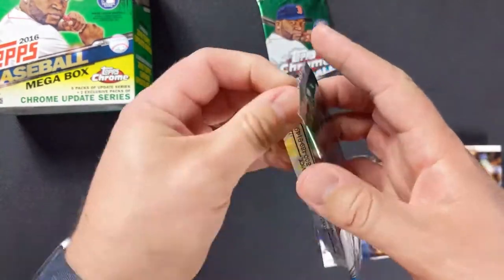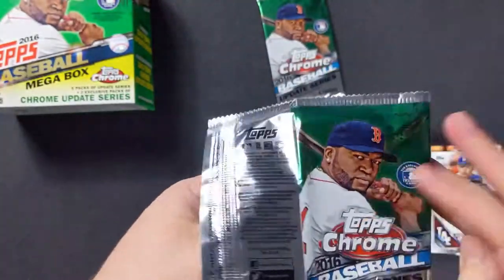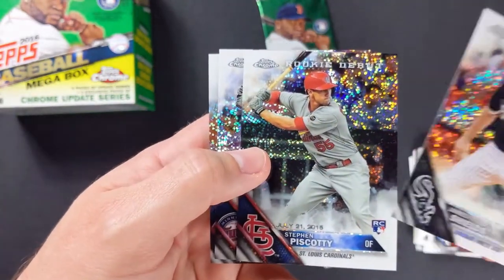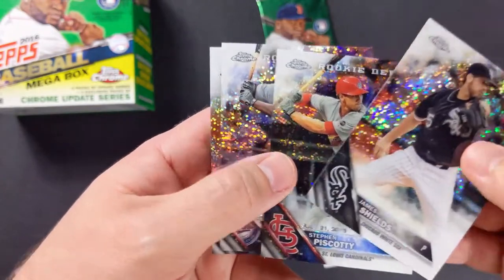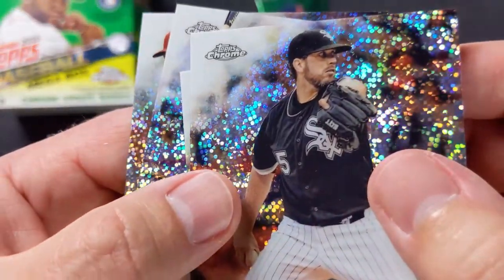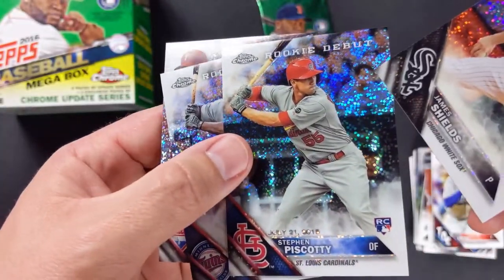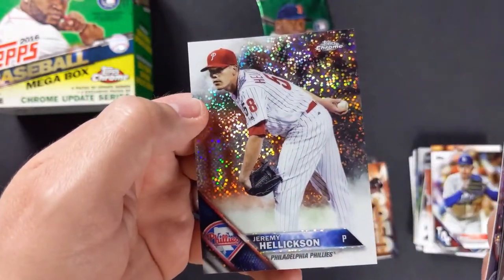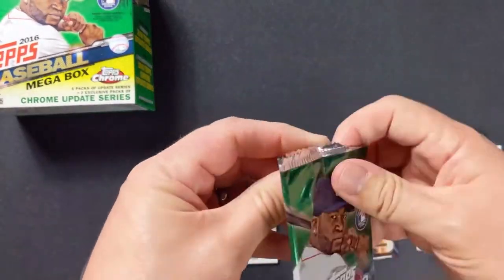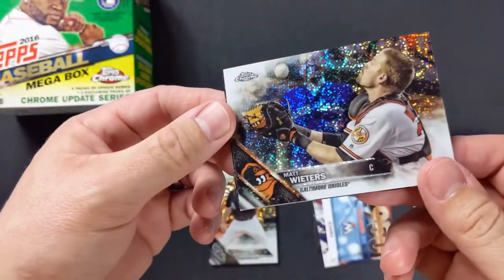Let's check the chrome — hopefully you have better luck than me. Oh, it's only four cards. James Shields — that's neat. Steven Piscotty rookie card, I think he's with Oakland now. Miguel Sano rookie card — oh these are nice, sharp-looking cards. And then a rookie debut card — I just saw that at the top. Jeremy Hellickson, used to be with the Rays. And Matt Wieters with the Orioles.